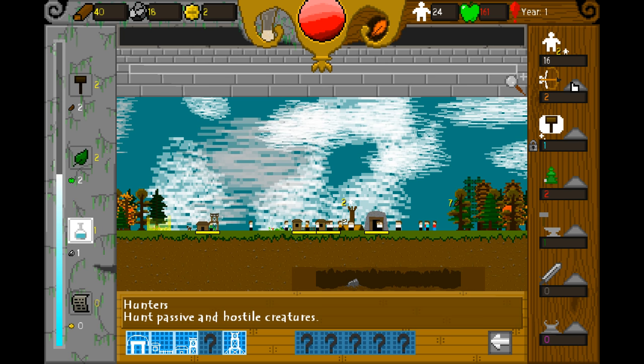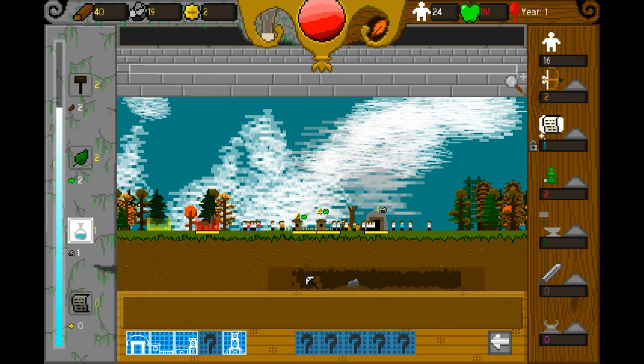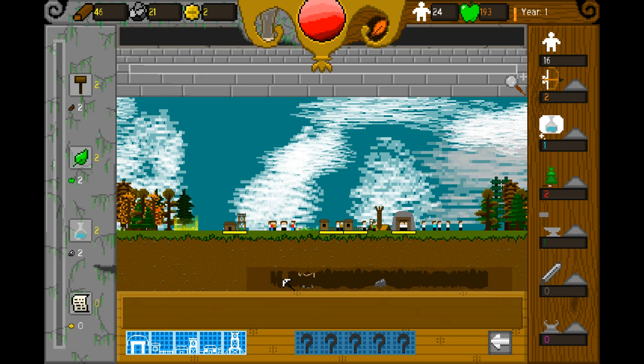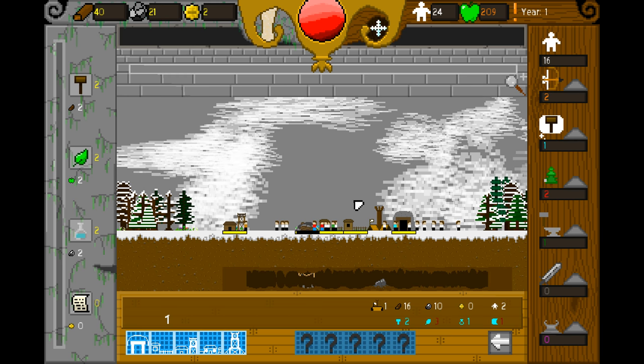I wonder if there's a way to decrease the number of people on whatever task. These are thinkers. Let's keep on mining since it looks like something that I need to do personally. Oh, there's like spiderwebs in there — cool. I can't scroll downward when I zoom in, so I'll just stay at this zoom level for the moment. I got a market — okay, let's build a market.